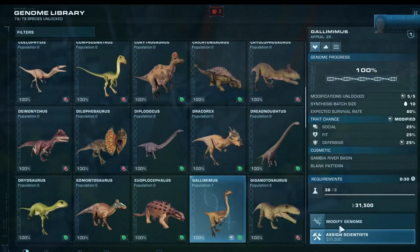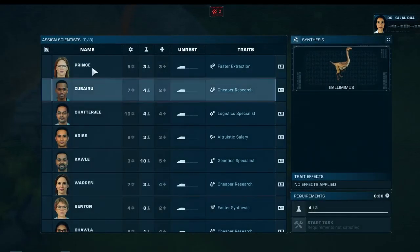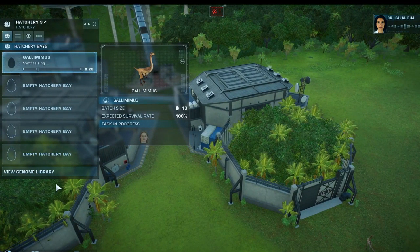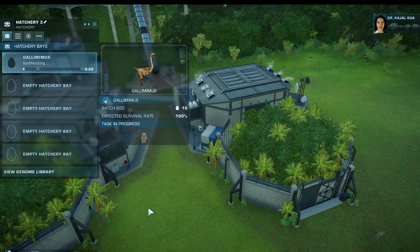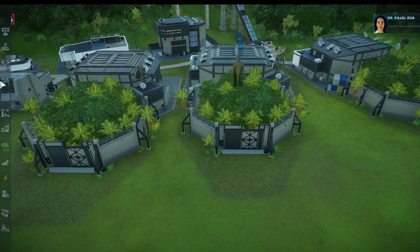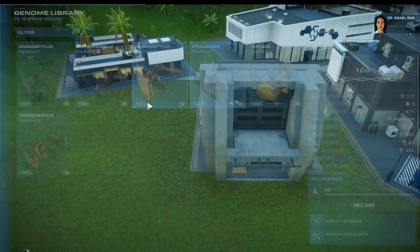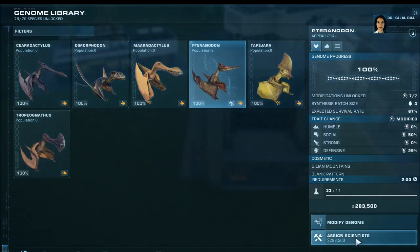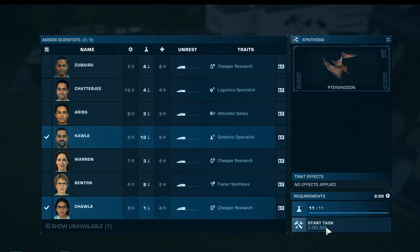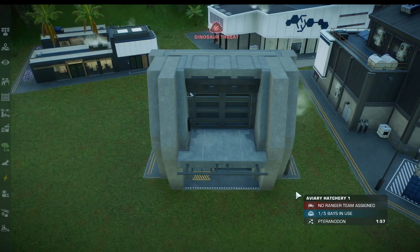We want to get quite a few of these into the area. The game introduces the gallimimus — an opportunistic omnivore that does best in groups, and incredibly fast, which presents special challenges for ranger teams. Fortunately there won't be any ranger teams. I want to get a couple more since we only got two so far. These take so long to produce — I think I'm going to spend some time looking for mods to see if there's any way to get these dinosaurs to produce much quicker, because this is just way too long.